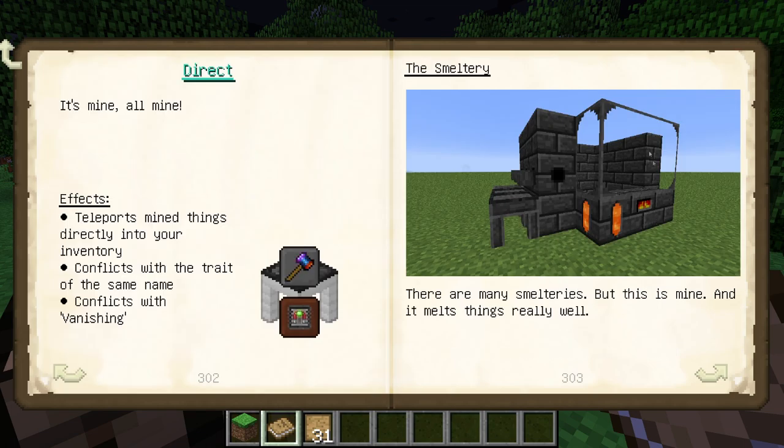The first thing we need to do is build the smeltery, which is used for making alloys and melting down ore, which is more efficient than a furnace for getting ingots. This will also let you make metal tools, because tools made out of gold or silver need to be cast using molten metal. So we need to have this structure somewhere.